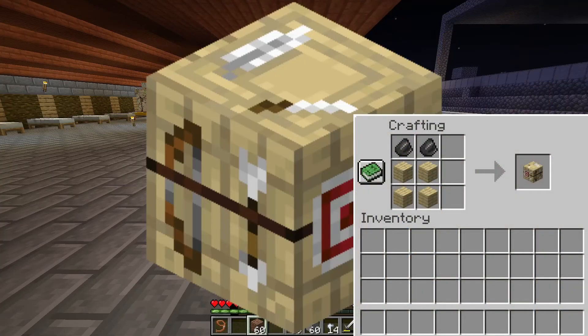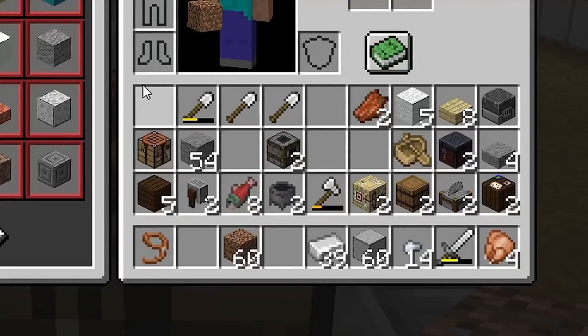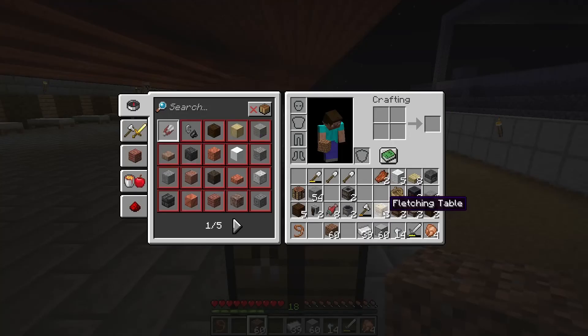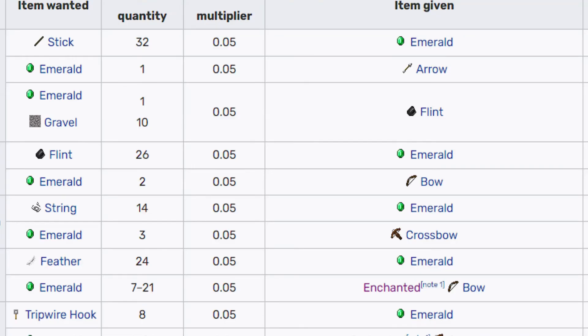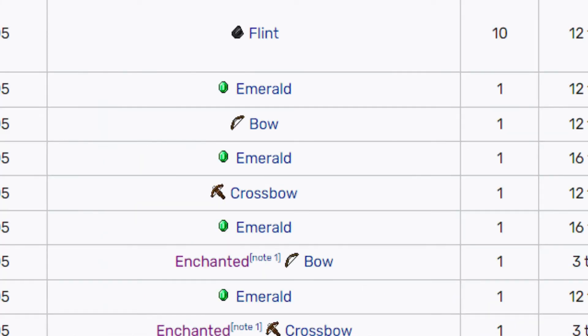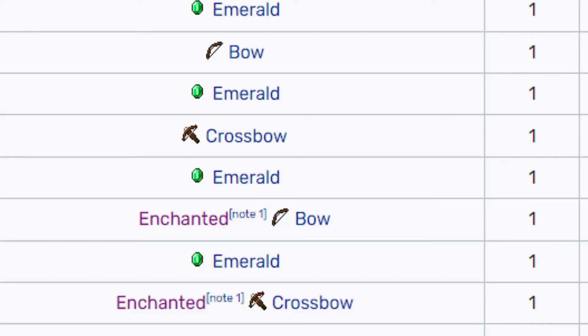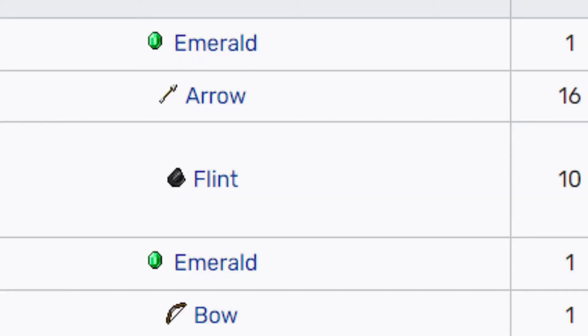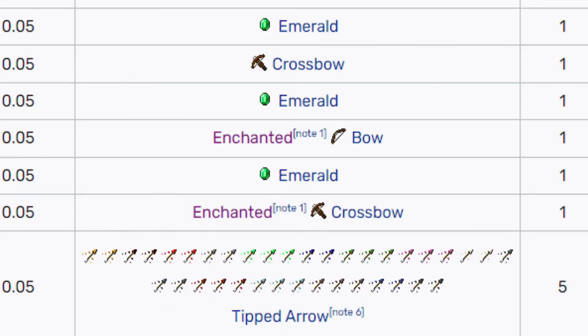The fletcher needs a fletching table. We have already made this table — as you can see here, it was very simple. With the fletcher, we can give bows, crossbows, and enchanted crossbows. We can give enchanted books and arrows. I guess tipped arrows too.